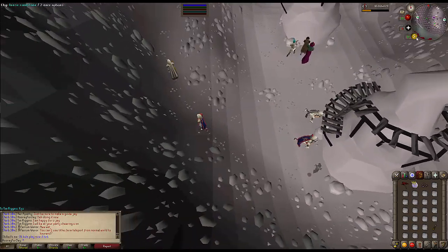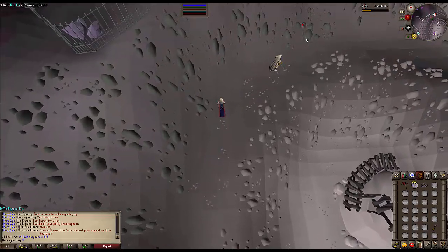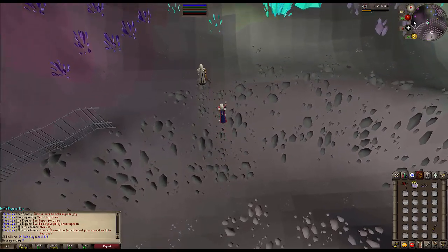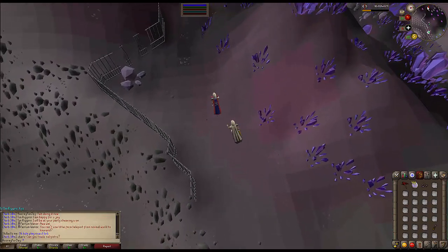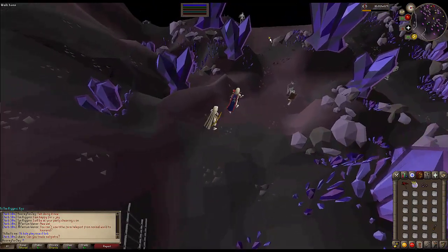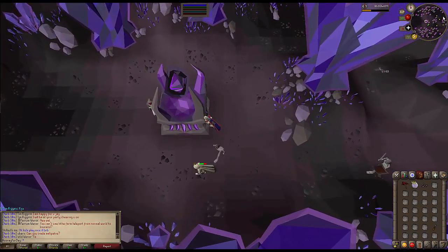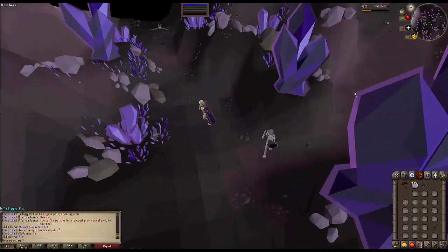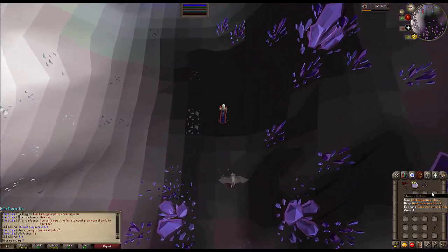We've got another full inventory, so we take the same route back to the Dark Altar. This skeleton can max 4s, so be careful not to die — he got me down to 2 HP earlier. That's pretty spooky. Now instead of going south-east, we go north-east, and this is the path to the Soul Altar. I've just chiselled another two essence blocks.